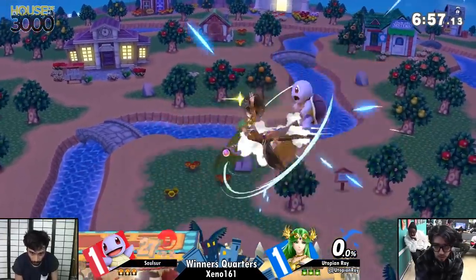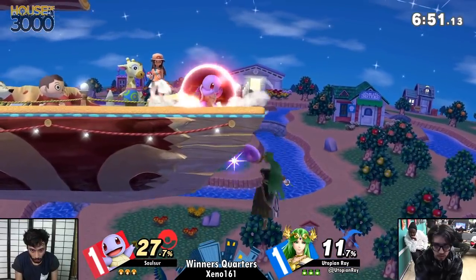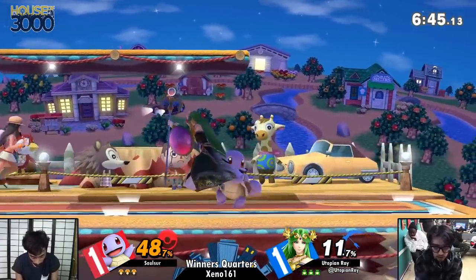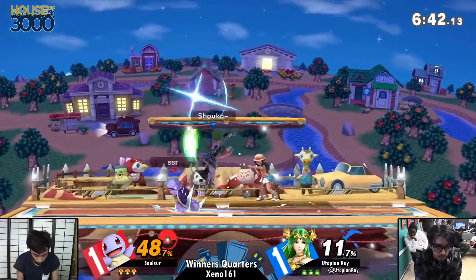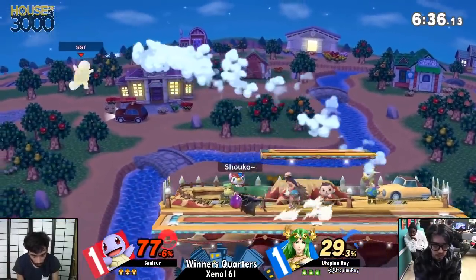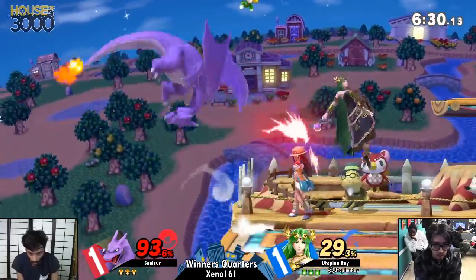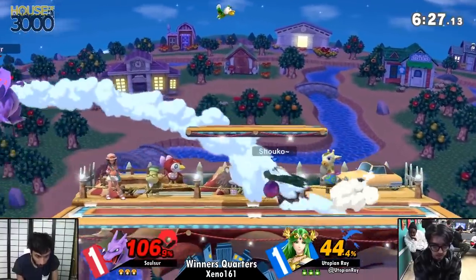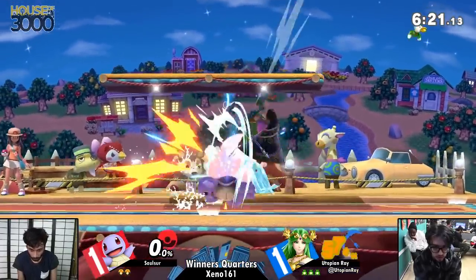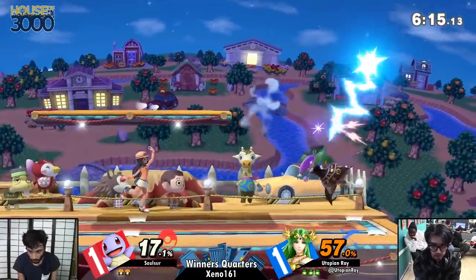We've got Smashville. Utopian Ray took game two. Game three now, and we are in New York City. This means the next game decides who gets to go into winner's semis. Winner is guaranteed top eight, and Solcer definitely wants that — he managed to take game one. Something went horribly wrong for him — he's at two stocks and only 57% into this.